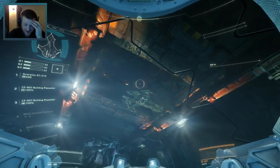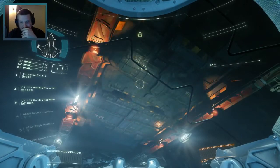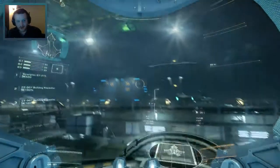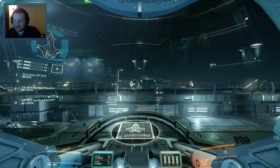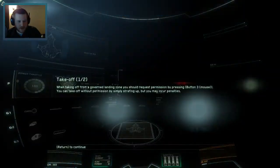Oh my god! See ya! That is so cool. All right here we go boys! Welcome back, you're about to see the coolest shit ever. When taking off from a governed landing zone you should request permission by pushing mouse button three. You can't take off without permission, but you may incur penalties by strapping off.